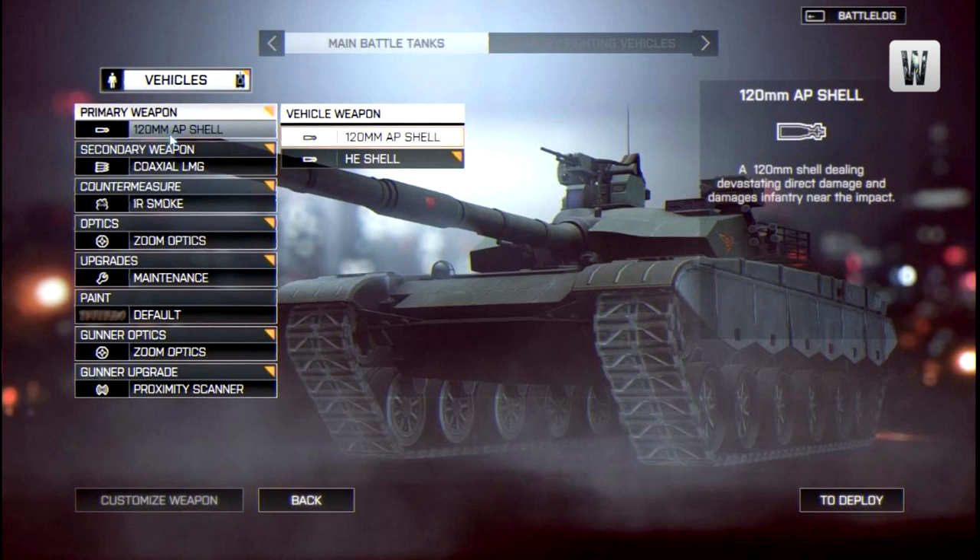Going into more detail on the primary weapon: at this point in the unlock progress, the player has the 120mm AP shell — essentially the shell from Battlefield 3 — and the high explosive shell as well. We're not sure if there'll be more unlocks available the further you progress, since we're looking at alpha footage from E3 using generic accounts. Moving on to the secondary weapon, the coaxial LMG is selected, and I assume an HMG is unlockable further down the line, as well as perhaps a guided missile.